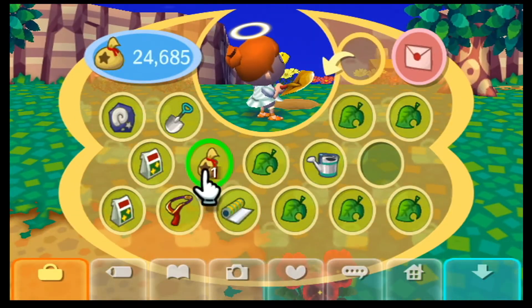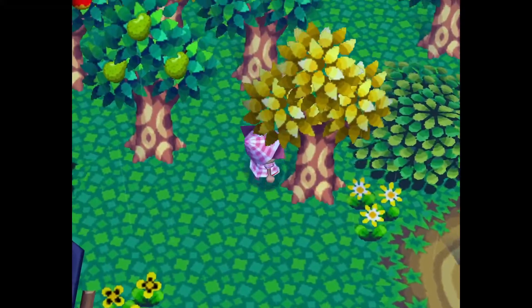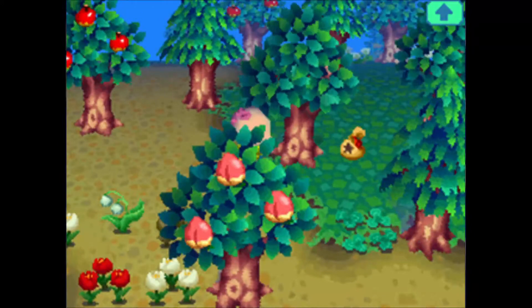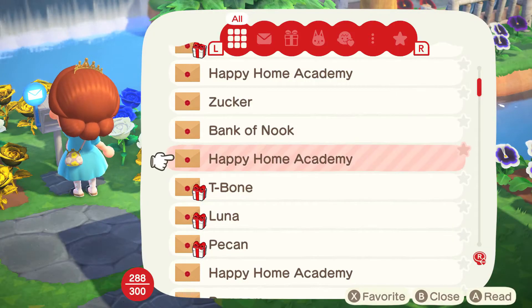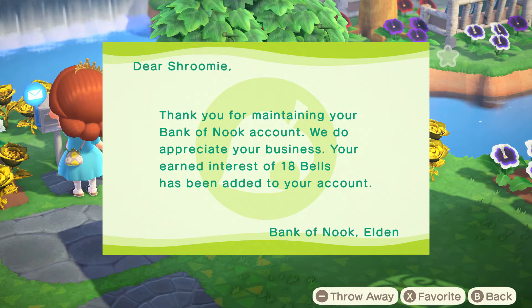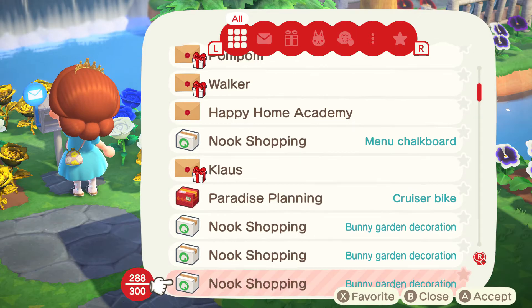Every day, 100-bell bags spawn in the trees so you can shake them down, though it's not really worth it unless you have really good luck — then you can get more. From Wild World onward you also get interest from the Bank of Nook. For Wild World, City Folk, and New Leaf that's 0.5% up to 99,999 bells, and in New Horizons they took it down to 0.05%.